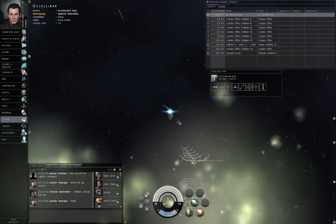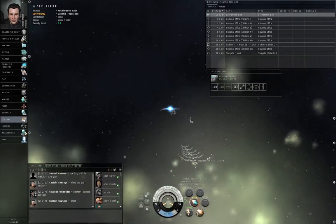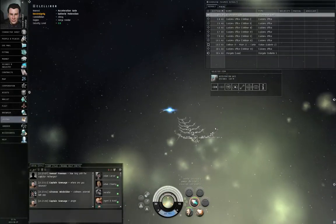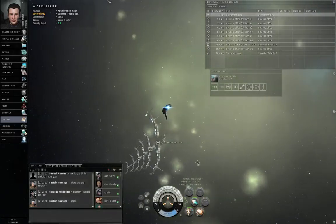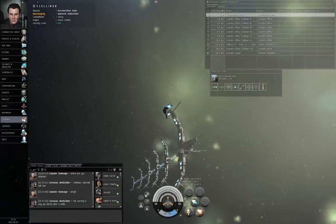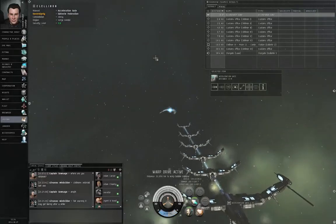I'm going to tap the afterburner and double click off to the side, just slightly. Acceleration gates are pretty big — they're considered to be about 12 kilometers in radius, and their center is right where you see that bracket. So this near end of the acceleration gate is considered the center of it. I'm going to activate gate. Warp drive active.